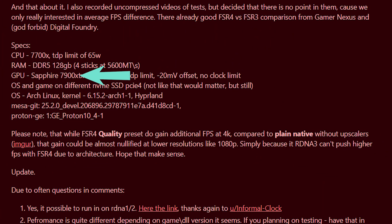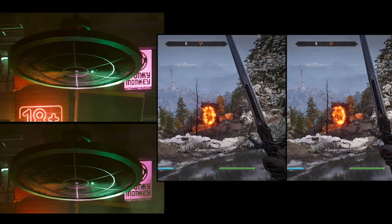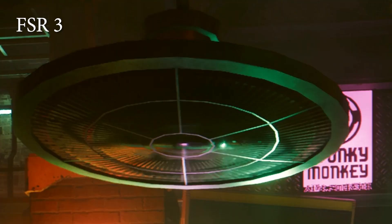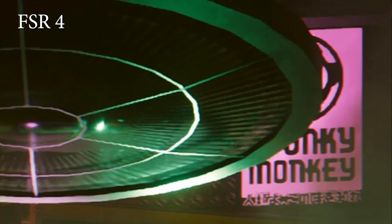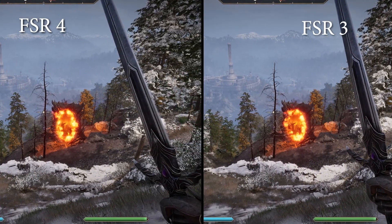As you can see, he made FSR4 possible on an RX 7900 XTX using Linux, but this is reportedly also possible in Windows. The comparison he showed between FSR4 and FSR3 shows how FSR4 is able to improve image quality noticeably in games like Cyberpunk 2077 and Oblivion Remastered. He tested Cyberpunk 2077 at 4K with FSR on the quality preset, and the image is now sharper — things like a fan and its vents are more detailed. The signboard also showed clearer text than with FSR3, and in Oblivion, elements like the sword and the Oblivion gate showed higher detail.